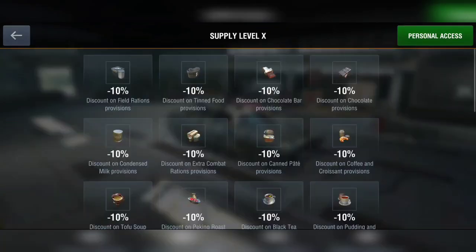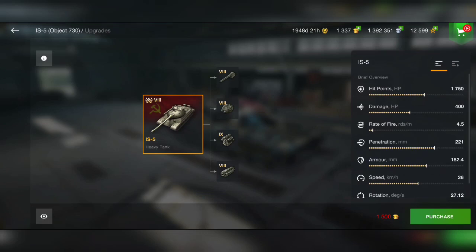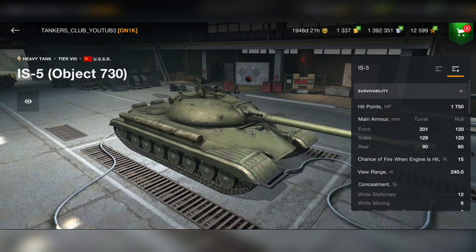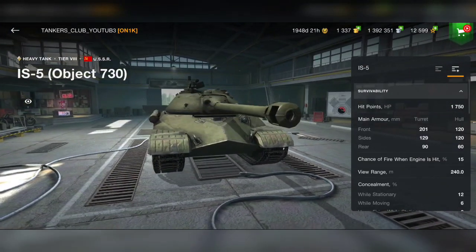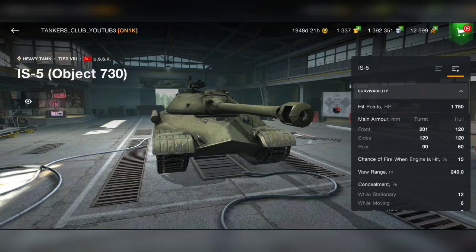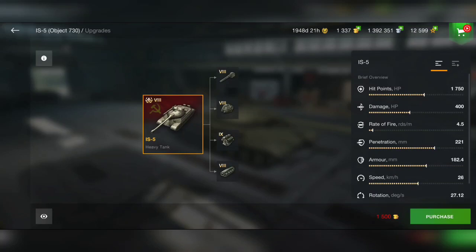Just a small update — you can now buy the IS-5 from the clan shop for only 1,500 gold. If you don't have a premium tank or want one for less gold, go for it. And if you're in any clan that has already reached level 10 supply, maybe you didn't know you can buy the IS-5 for only 1,500 gold. Thank you all for watching — I hope you enjoyed this video, see you in the next one, bye bye!